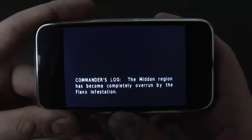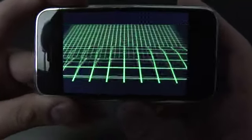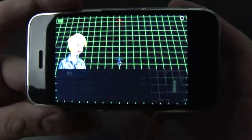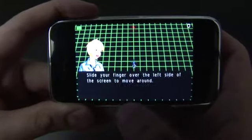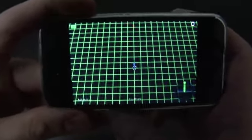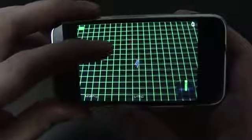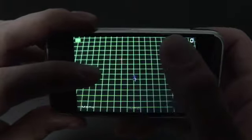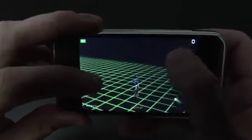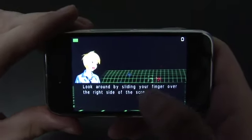The thing that's a little different and takes getting used to is the way you control your character on screen. In this mission you'll see a grid — kind of reminds me of Tron. You move using the left side of the screen to go up and down, and the right side affects your perspective, giving you an almost first-person look. The graphics on this are great and everything runs very smoothly.